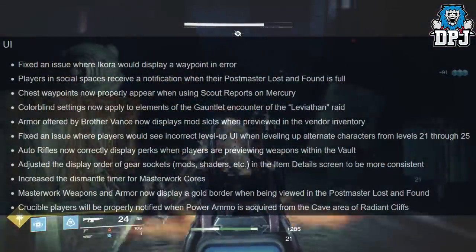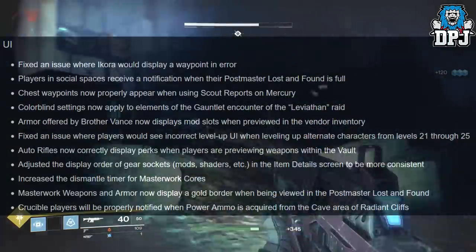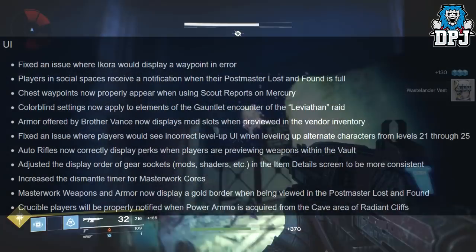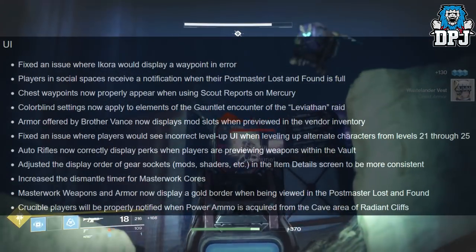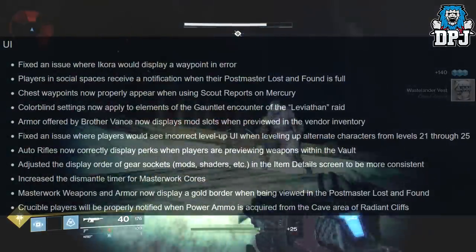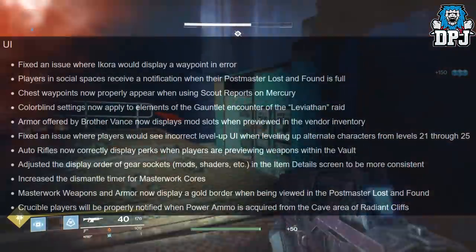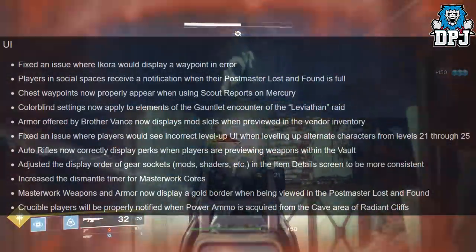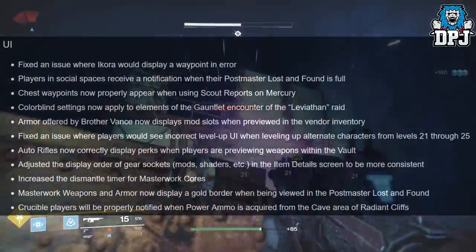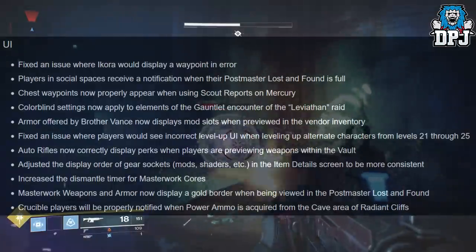Armor offered by Brother Vance now displays mod slots when previewed in the vendor inventory. Fixed an issue where players would see incorrect level-up UI when leveling up alternate characters from levels 21 through 25. Auto rifles now correctly display perks when players are previewing weapons within the vault. Adjusted the display order of gear sockets — mods, shaders, etc. — in the item detail screen to be more consistent. Increased the loot amount of time for masterwork cores. Masterwork weapons and armor now display a gold border when being viewed in the postmaster lost and found.